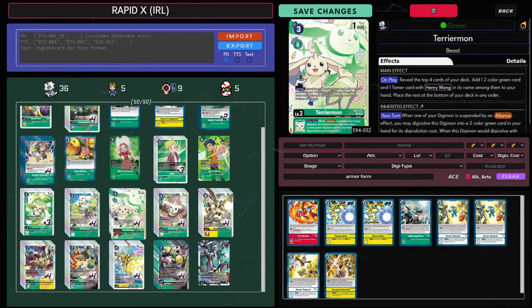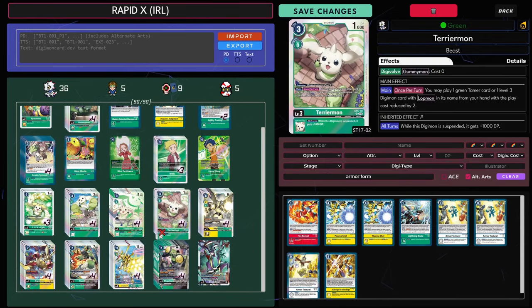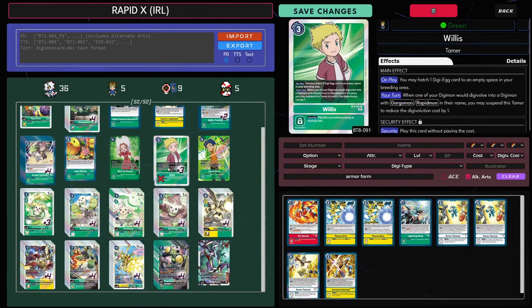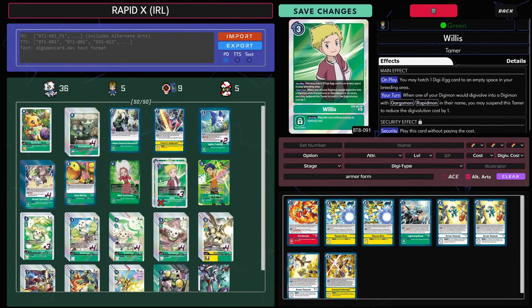This Terramon one has the Alliance effect, but we don't actually utilize that in this build — there's not even a Lotmon or anything with Alliance. You could cut a Terramon X for a Lotmon, but I think Terramon X just replaces that. You don't really need the security plus one if you're getting Piercing. The new Terramon one from the structure deck is just insane — it makes Willis cost 1, which is like the little Ukomon engine in this deck. It's still 1 memory and 2 cards, so it's still worse, but you work with what you've got.